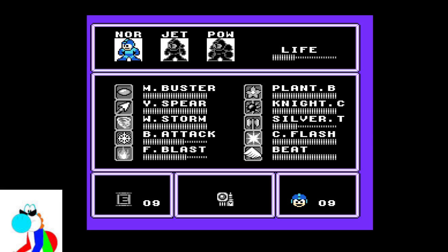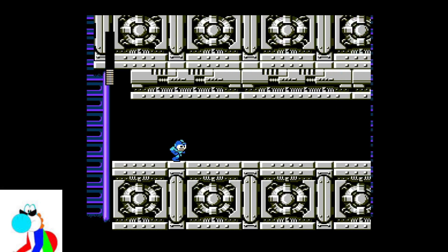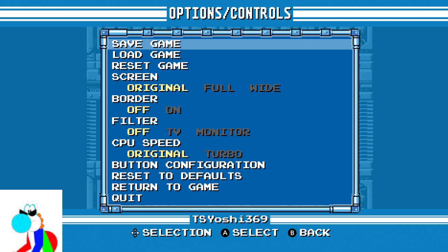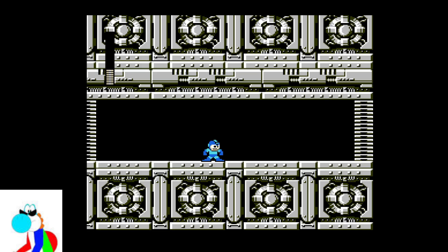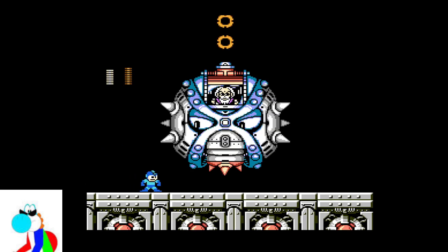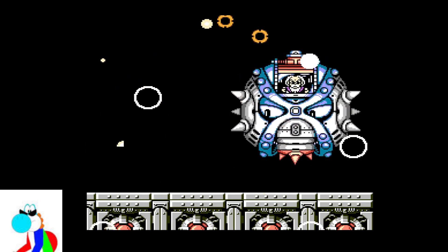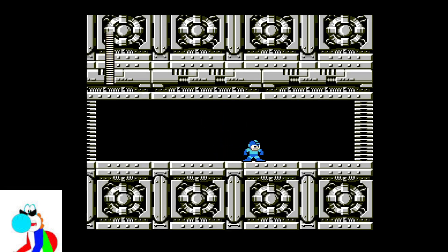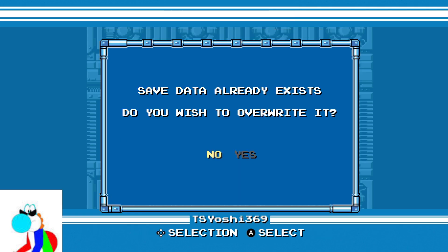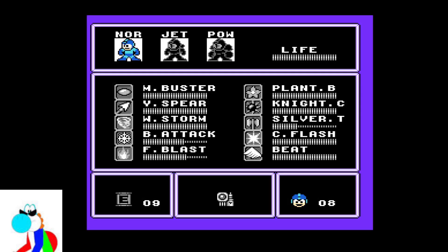Geez. Alright, I think I'm gonna lose a life here too. And I think this is Mr. X. Yeah. Big ball of spikes — yeah, that would be a good weapon against that.